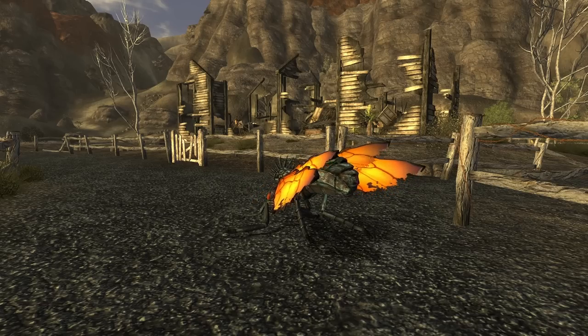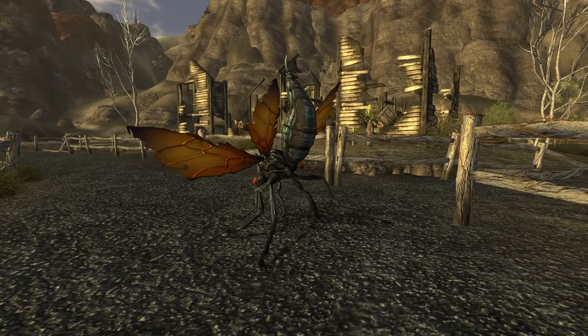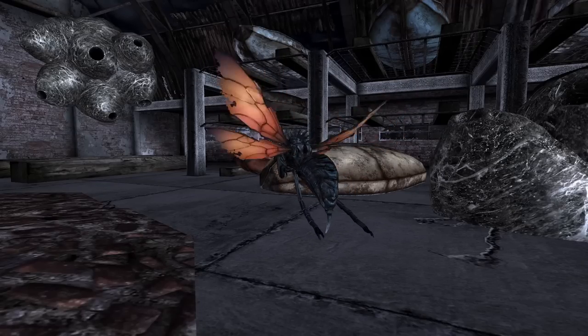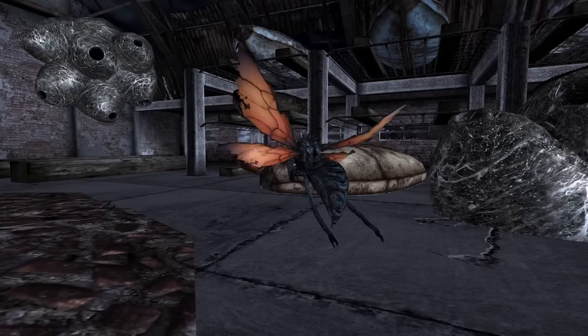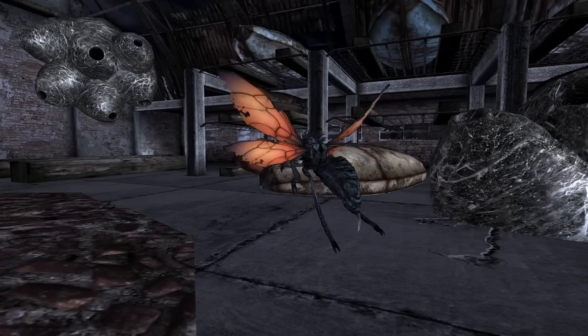Like their real-life counterparts, the Cazador possesses an intimidating stinger extending from their abdomen. However, while the tarantula hawk wasp uses this stinger to paralyze its prey, Cazadors take it to a whole new level of brutality. We'll get into that shortly.